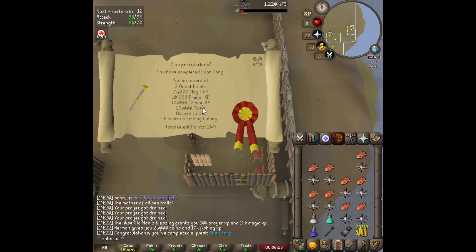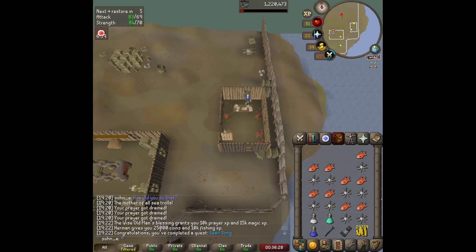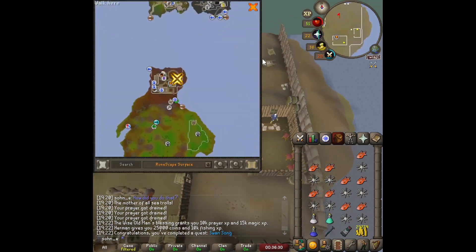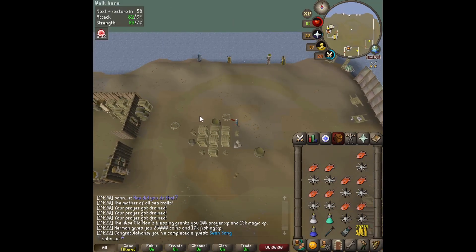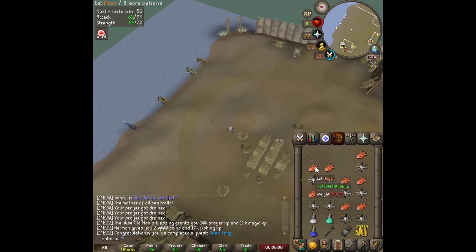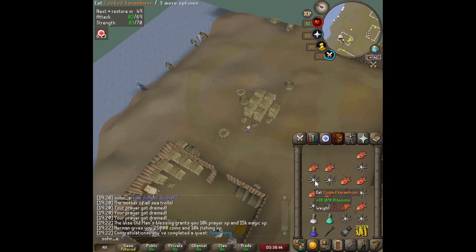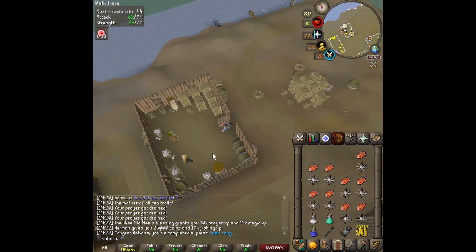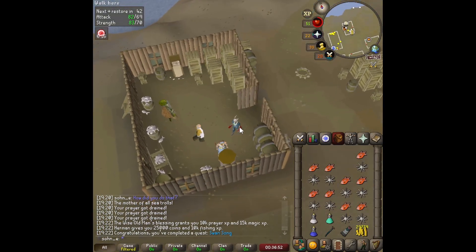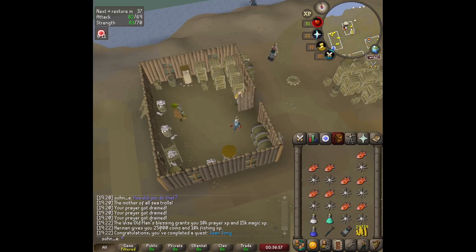Swan Song is completed and now we have access to the Piscatoris Fishing Colony, where we can fish monkfish. Instead of eating bass or swordfish for 14 and 13 HP, we can combo-eat monkfish with craw ones — monkfish gives 16 HP, and combined that's 34 HP total rather than 31 or 32. This will be our next best fishing AFK area.